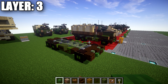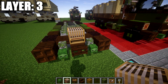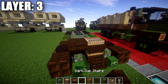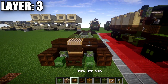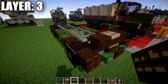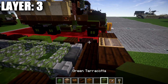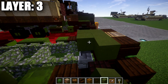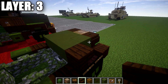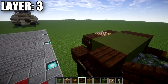Moving on to layer number three. For layer three, place a loom on top of this dark oak slab and place dark oak signs from the side of the loom. Then place dark oak upstairs to both sides of the loom, with dark oak signs coming off the faces of those stairs and to the sides as well. Once that's done, take your green terracotta and place a row of three across, followed by a second row of three across. On both ends, place two dark oak upstairs facing each other to create the fenders over the front wheels.